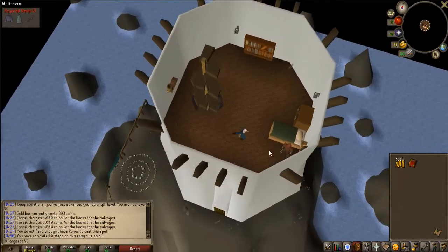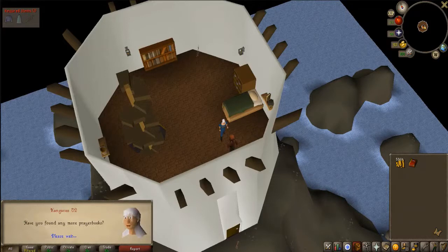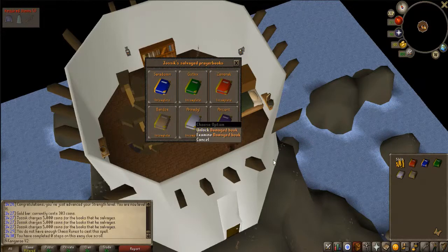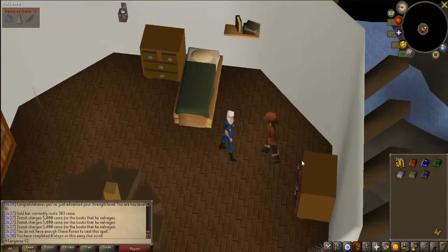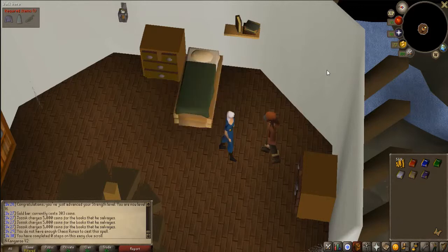I've never actually bought all the books since the update where they made that available. There's the six books — just got to fill them up now. Also, a big part of the reason why I've done this quest is for those range levels, because I've had this clue for a little while now and I needed 5 range. I figured I could just easily go train it, or I could just do some more quests. So hopefully I'll be back with a casket.